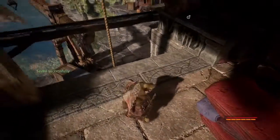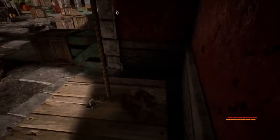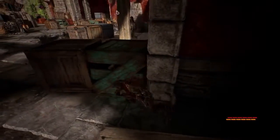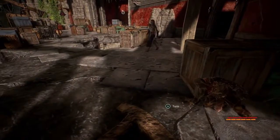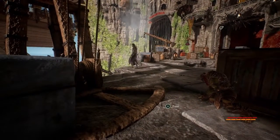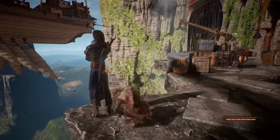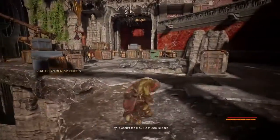Land on carpets to soften your fall and use ropes to avoid a clumsy drop. Clever use of the environment will keep Styx hidden, while other uses of the environment will keep the enemy hidden. Remember, a dead guard is a quiet guard.